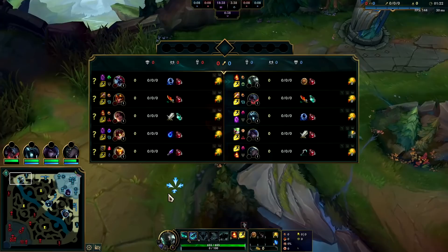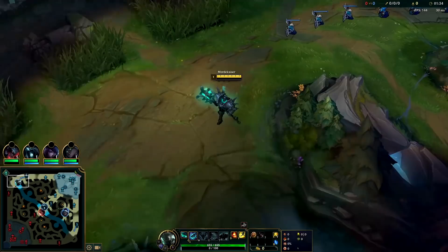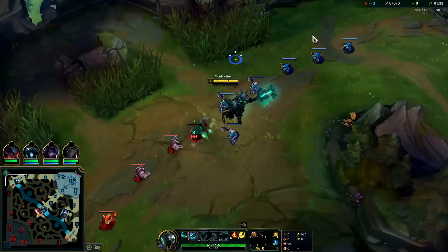We're up against a Cho'Gath — not too bad for us. We should be able to chunk him down pretty quick. Our passive gives us max health damage which helps out a lot. Your Q does essentially double damage if you only hit one enemy target with it, similar to a Karthus Q.